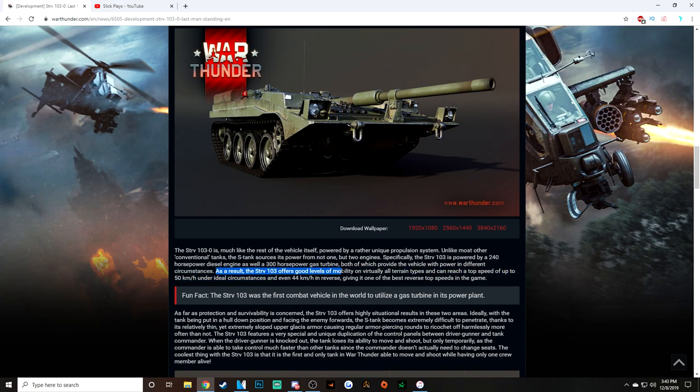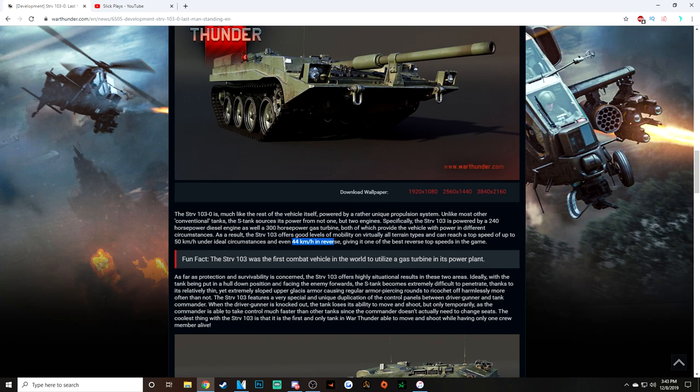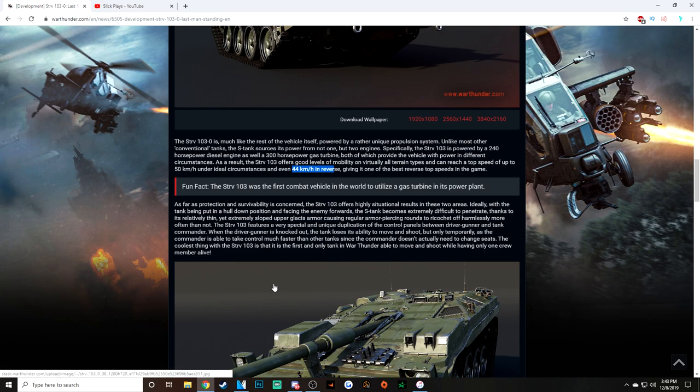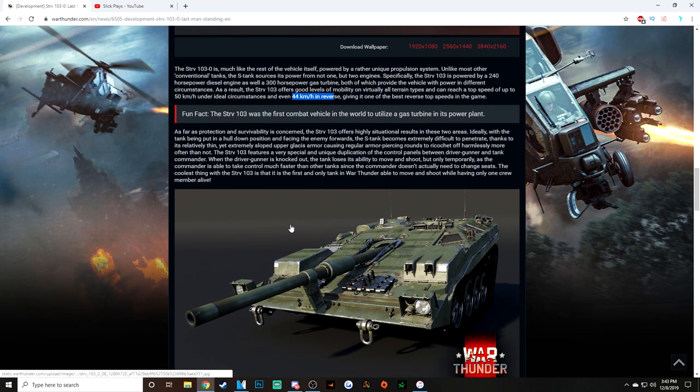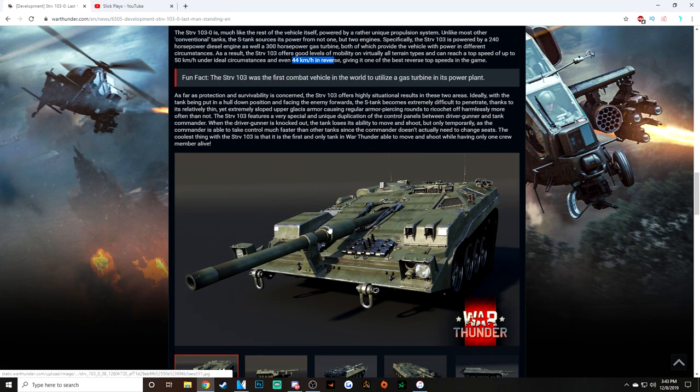Good levels of mobility on virtually all terrain types. Top speed of up to 50 kilometers per hour, and even 44 in reverse — that's more French than any of the French tanks in this game, which is pretty crazy. It has two types of engines: a diesel engine and a gas turbine, which is probably a nightmare for maintenance. But in War Thunder, that doesn't really matter.